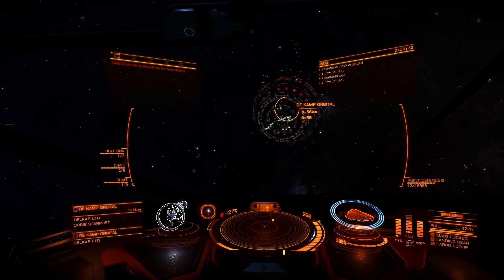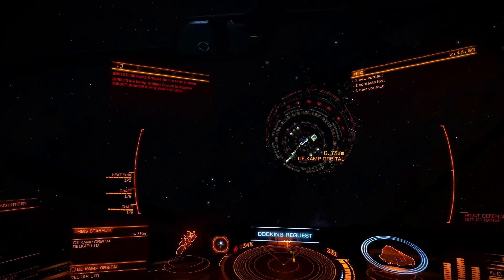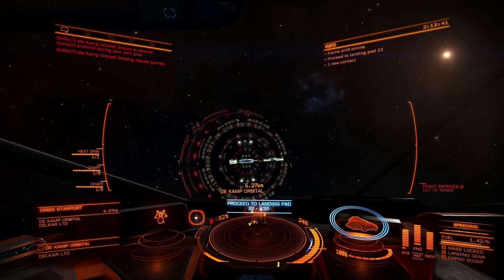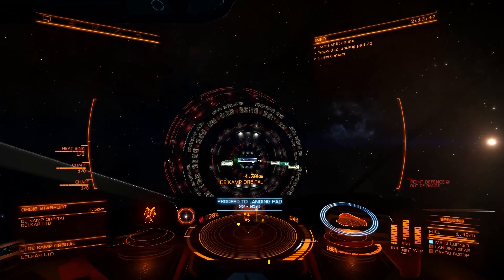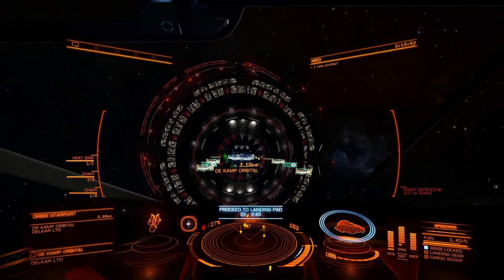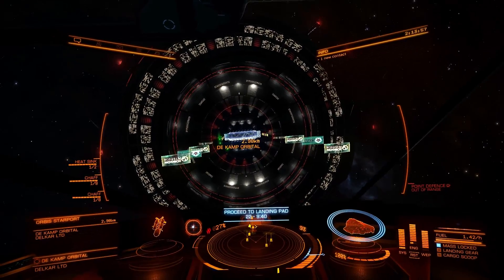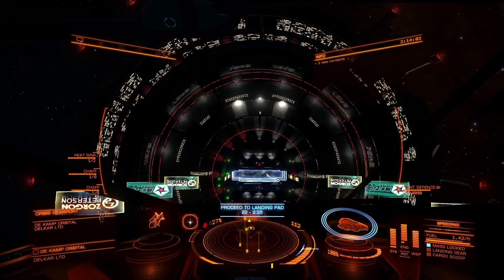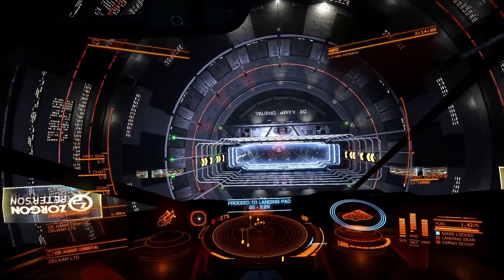Looks like we didn't get attacked after all. We'll go docking down. Let me know what you think — let me know what you'd want Elite Dangerous to have, what new items or ship concepts should be in the game. Storage has been one of the key issues, especially with the engineers being introduced and needing materials for them.